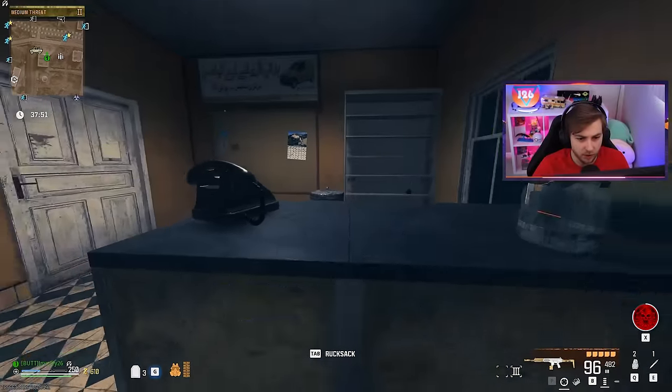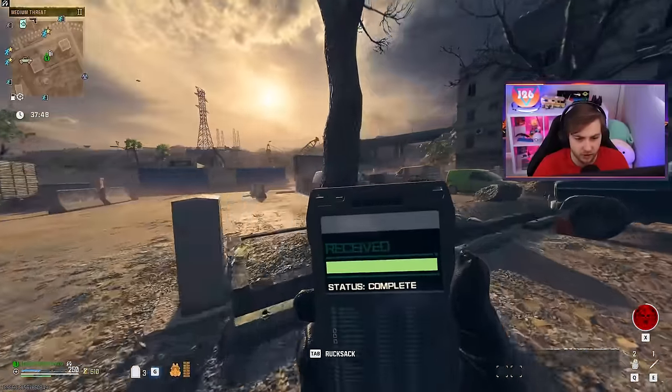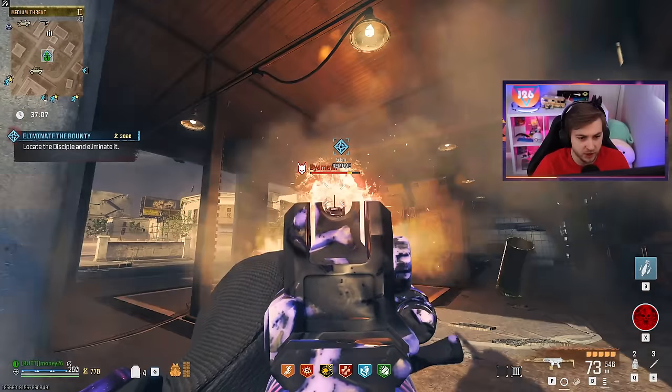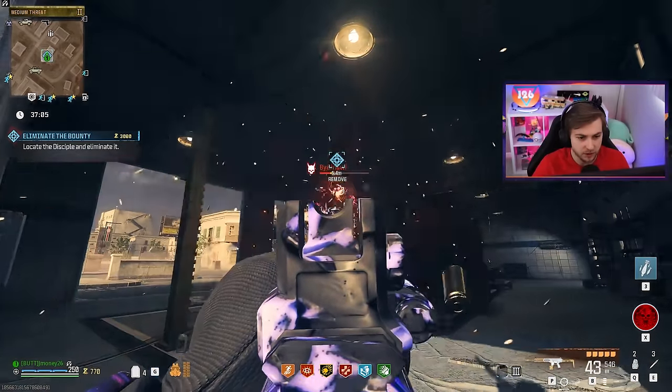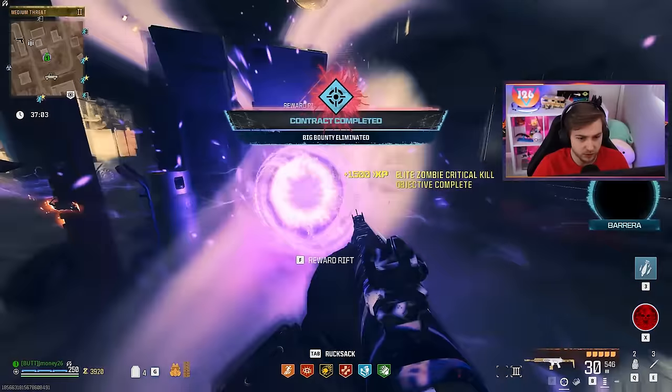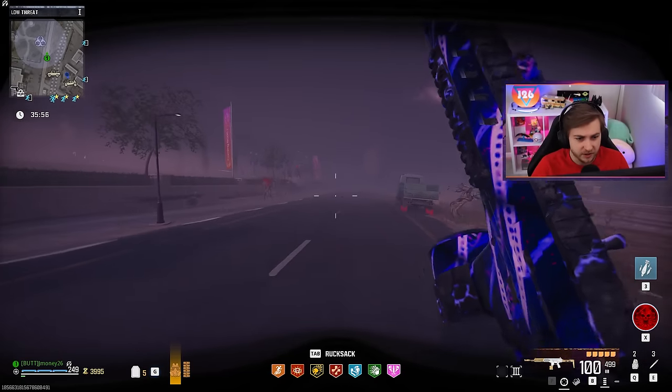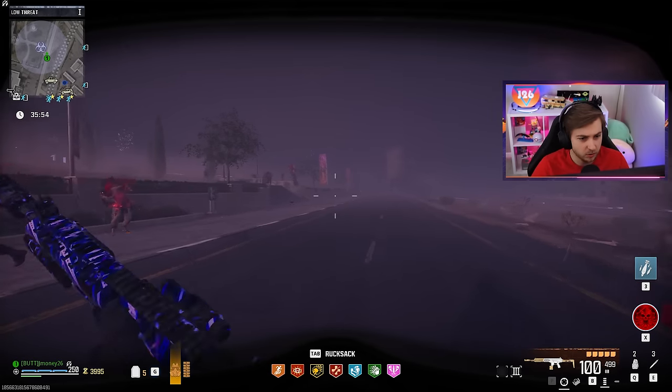Before we go fight some bosses, let's try a little bounty contract to start out. Hopefully this dude will drop us an extra self-revive just in case we need it. Immediately busted his mask and killed him pretty fast. There's the self-revive we were looking for. So far so good — if it can take out that Disciple that fast, let's see what it does against the Stormcaller.